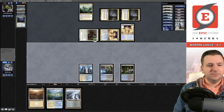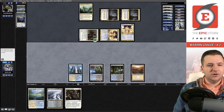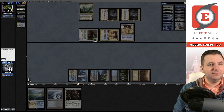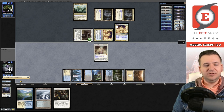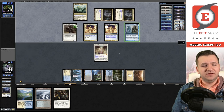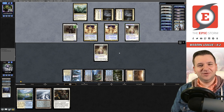We're up to 11. Now we get to flashback Unburial Rites for Sire of Insanity — hopefully that was a little clearer. We'll choose the creature type. Can you beat a 7/7 Angel with protection from creatures? Phantasmal Image — oh, they're going to copy it! That is one way of getting around protection from creatures.